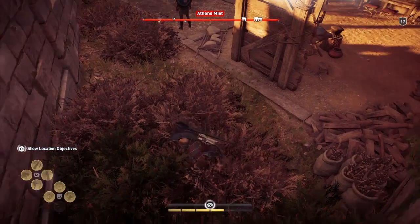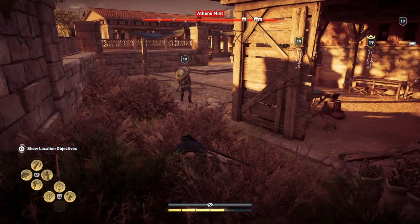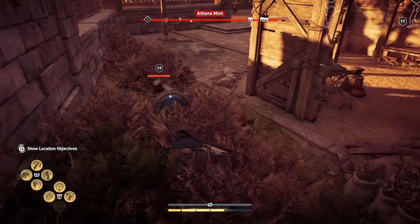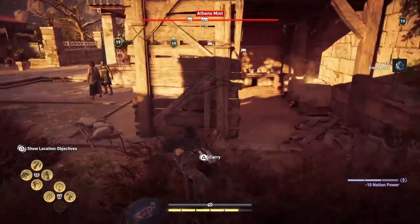We jump down here. I should stay hidden if I don't want to fight. There's a guy here and we can get him. That's him sorted.